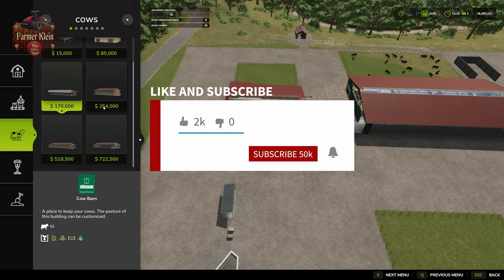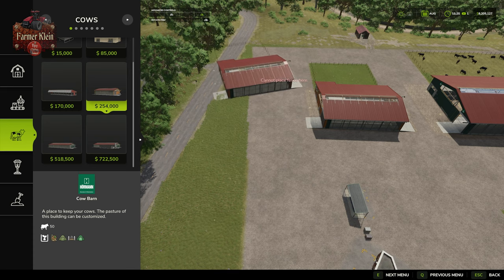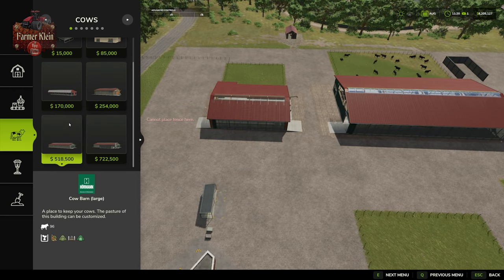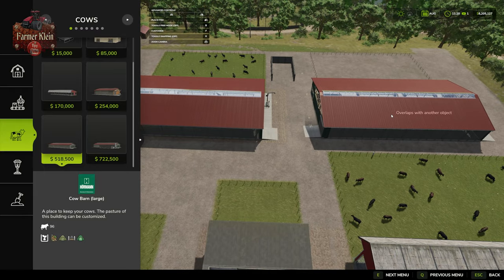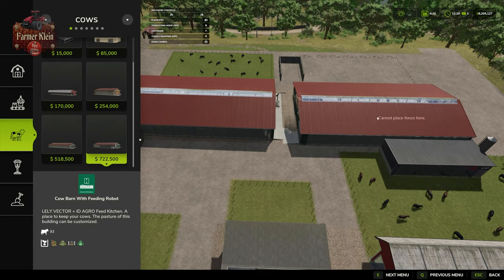Our fourth building option is the cow barn from FS25, costing $254,000. In its default configuration it holds 50 cows, and this one will produce manure, slurry, and milk. We then have the large cow barn from FS22, available for $518,500, holding 96 cows — it also produces milk, slurry, and manure if you have the right manure heap next to it. Finally, we have the large cow barn with feeding robot.